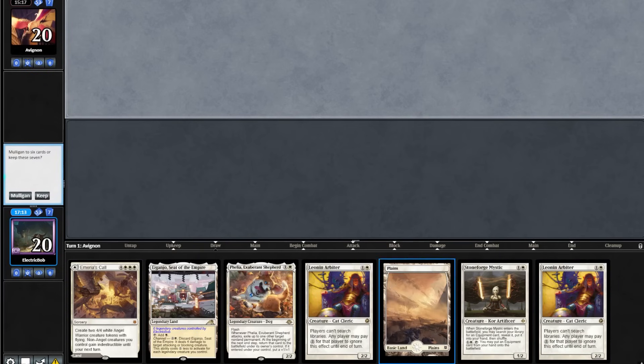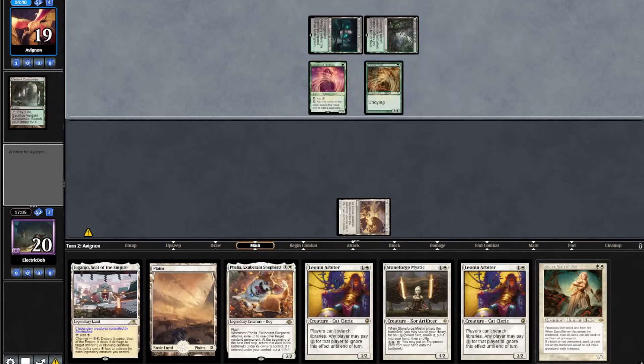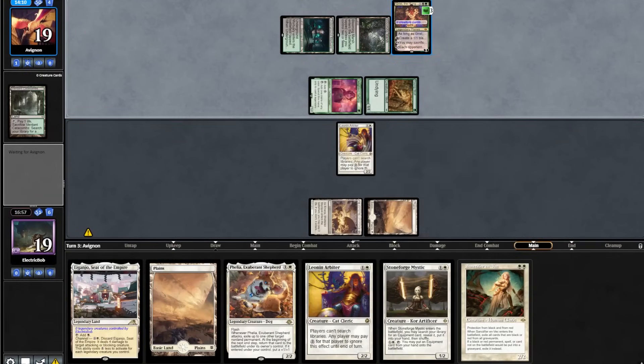Let's get on to game 3. Starting hand looks pretty good. The opponent leads on turn 1 Verdant. We go turn 1 tap land. Opponent plays out a Blooming Marsh into a Halfling and a Young Wolf. We pick up another Plains, play that out into a Leonin Arbiter. Opponent goes to combat, no blocks. Then they play out a Grist the Hungertide.